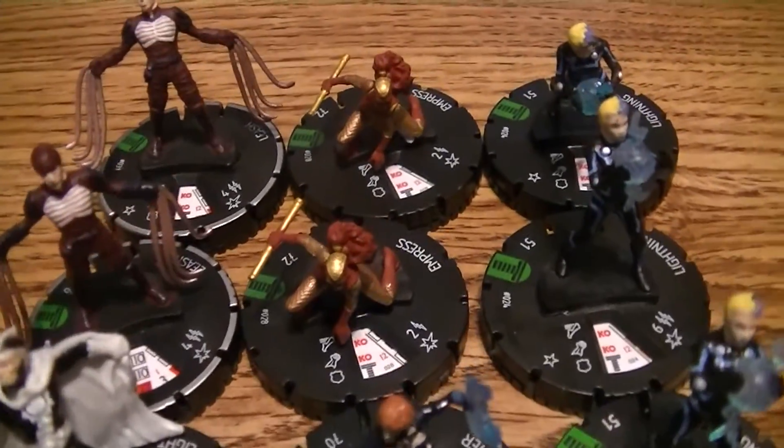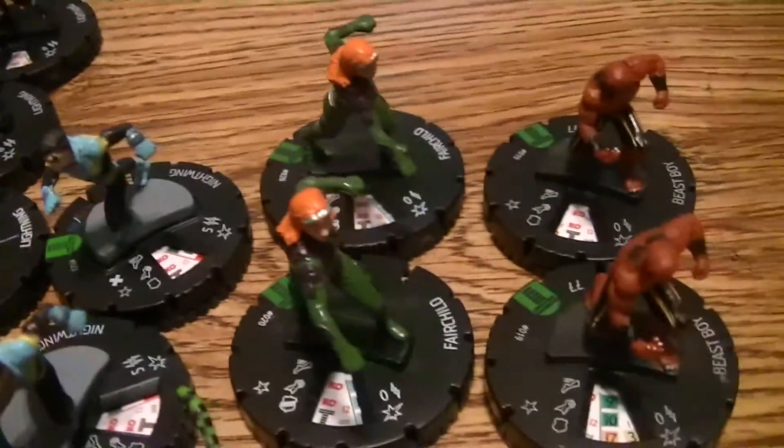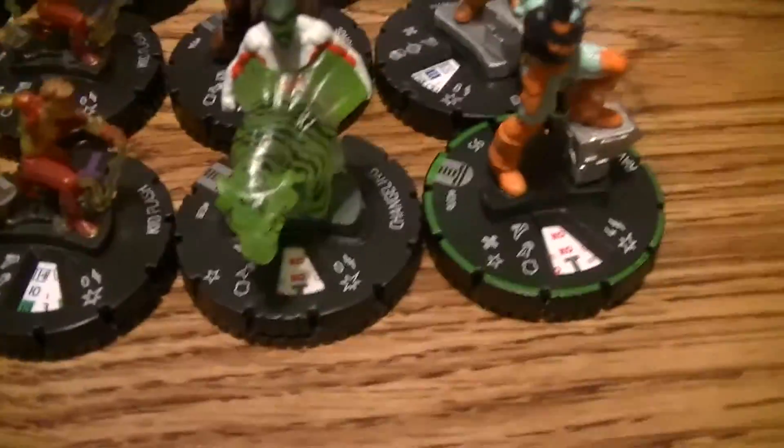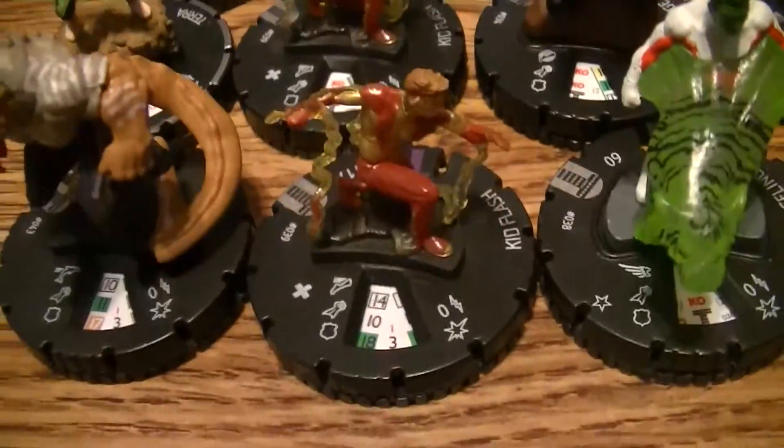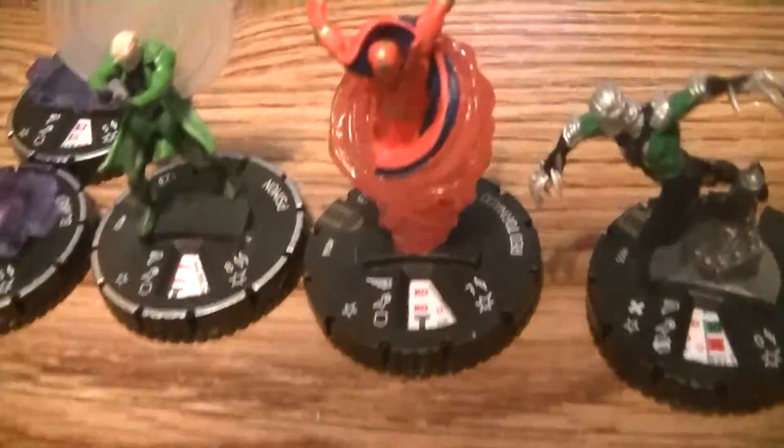Here's the uncommons — Red Hood and Beast Boy, Superboy, Leashes. And then the Rares — got Ravager and Deathstroke, that's pretty cool. Nice really cool Static figure, Gizmo, Kid Flash times two, Ridge, Changeling, two Taras. Then our Super Rares — Warblade, Red Tornado, Scion, and two Bunkers.